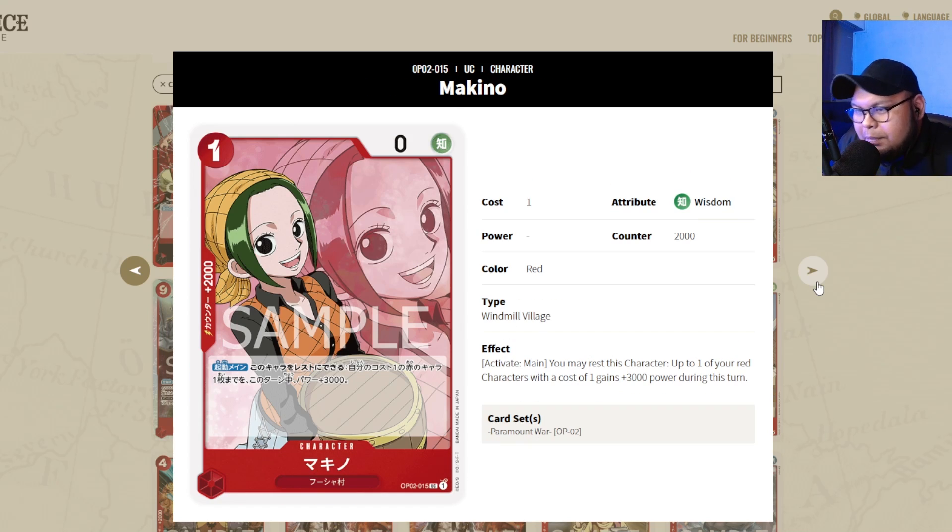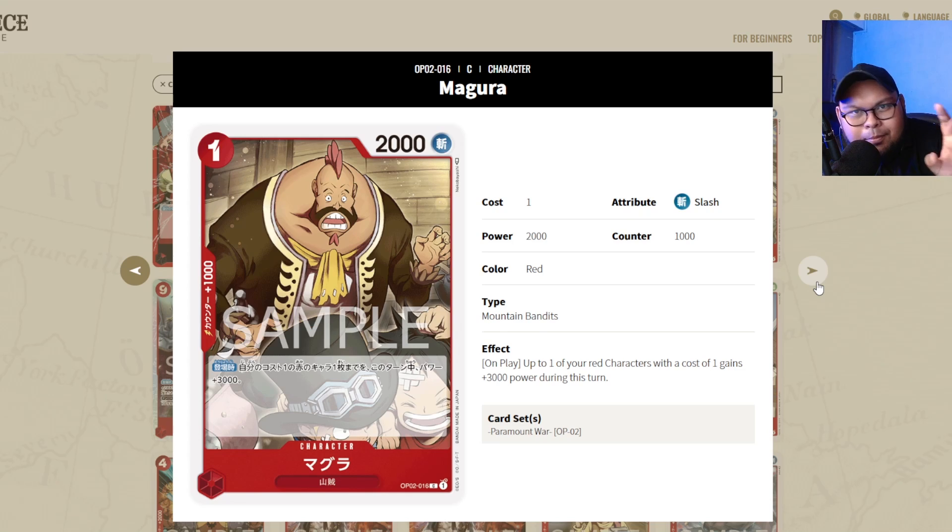Makino is 100% a red staple in Zoro, Lore, and Luffy decks. Makino is what makes the Zoro deck really strong — on play, give a 1-cost plus 3000 power, your Namis and Magras turn into attackers, your Sunny-kun becomes a decent attacker. It's also a 2k counter, so it's a 4x staple — you have to pick this up. Magra also saw some play in Zoro decks including recent OP03 tournament lists — it's a common, so just pick it up if you want to play Zoro.